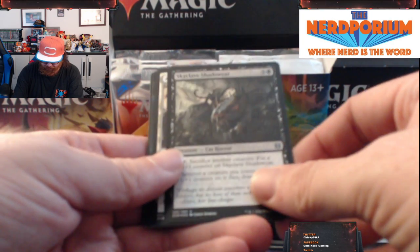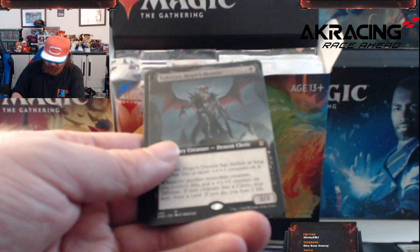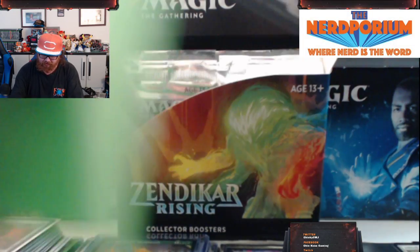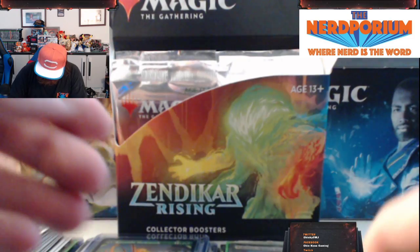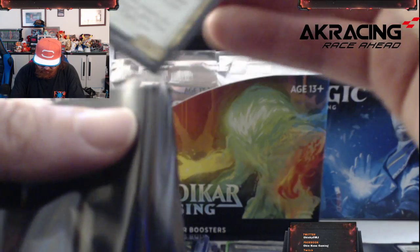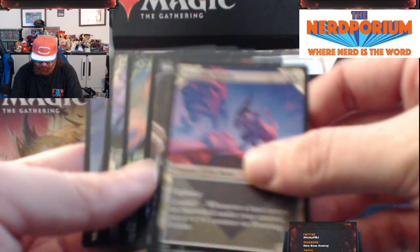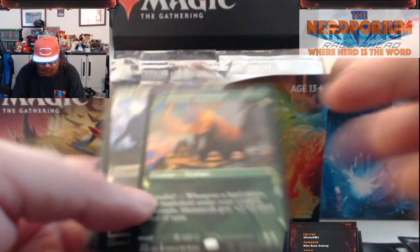Let's see what we get here. This collector's booster is going to have a boatload of foils — I'm okay with that. We got a Foil Phylath, World Sculptor — that's pretty sweet. See, these collector boosters have a lot of value. Going into the showcases, we got a Showcase card.